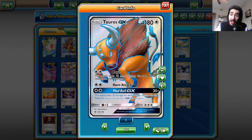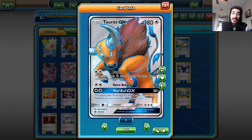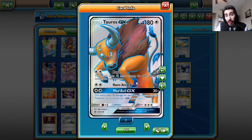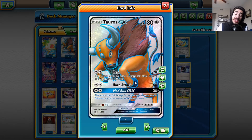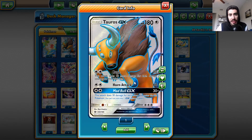If I have Tauros GX in my discard pile, I can use Rage to deal more damage, Horn Attack for 60, or Mad Bull GX to knock it out. Then next turn they bring out something that's not set up, Sky Return, bring it back, and bring out my next Marshadow that's already set up.